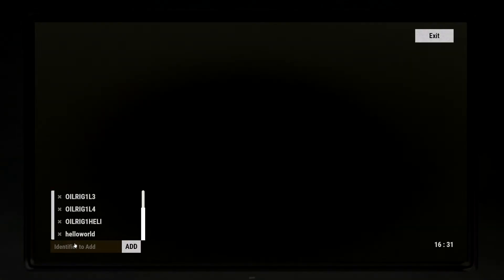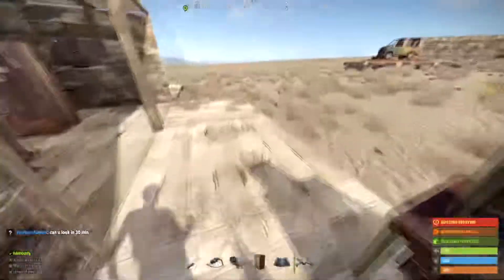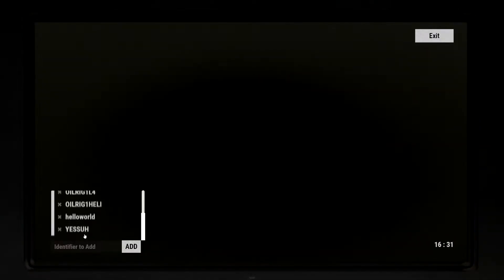What you're going to want to do — I already typed it, but just to show you — type the same identifier that you set on the drone, add that, and now as you can see I can click on my drone. My drone disappeared — I have no idea what happened there. Set the identifier again — strange days. Now I can click on my drone.